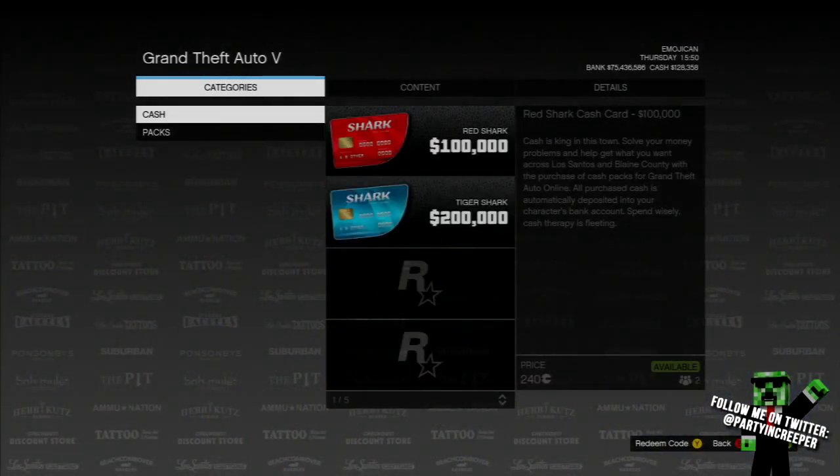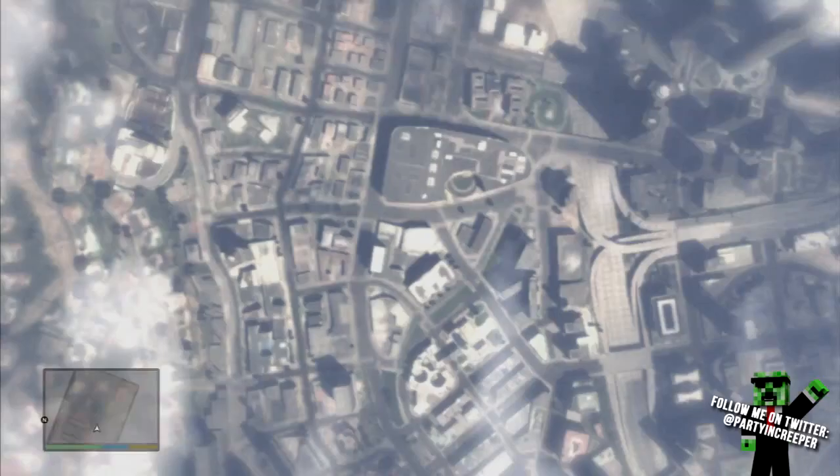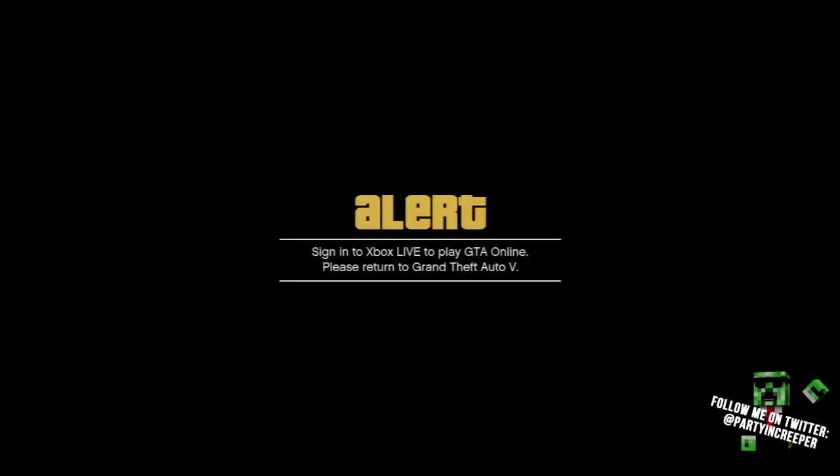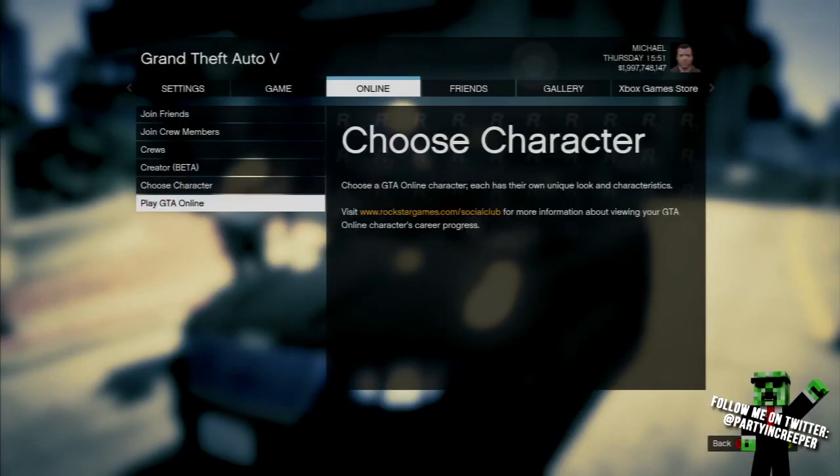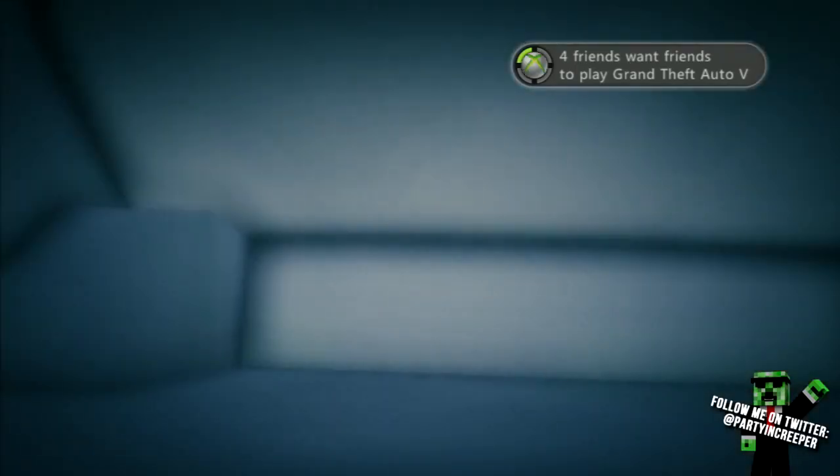Once you've chosen what you want — I'm clicking on Respray — you only have to click on the header button. You don't have to go into the crew color or any specific sub-menu; just click the top-level header like Respray.